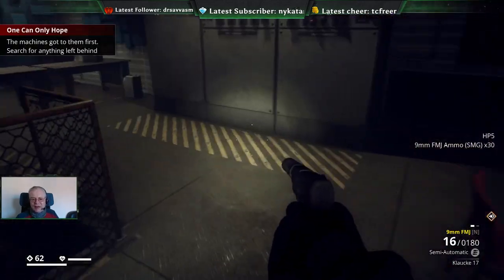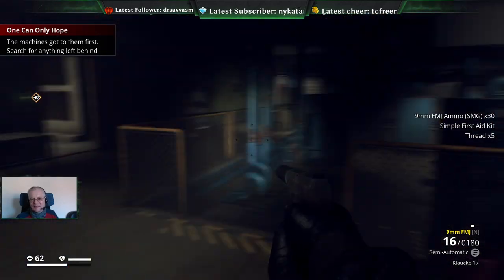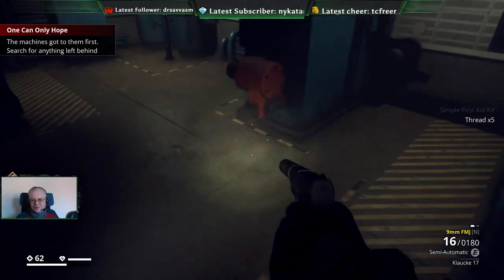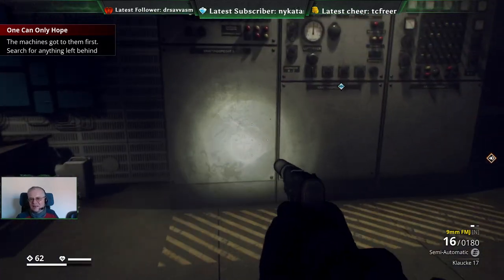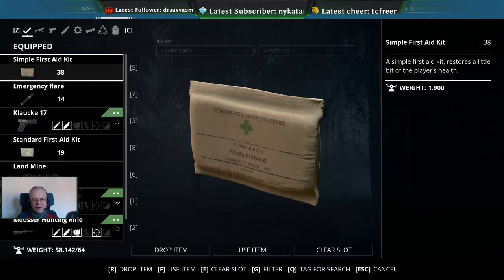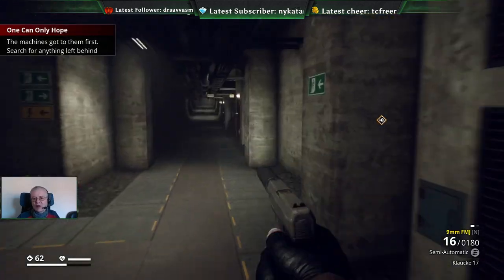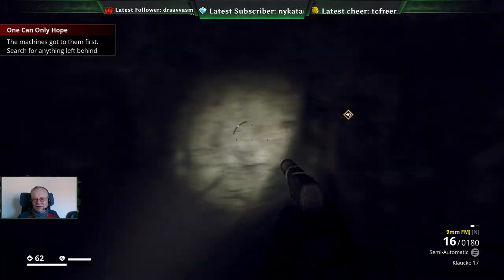We're probably getting close to our carry limit - or our encumbrance limit. How close are we? 58 out of 64 - so we've got a little bit of capacity yet. Here we go.